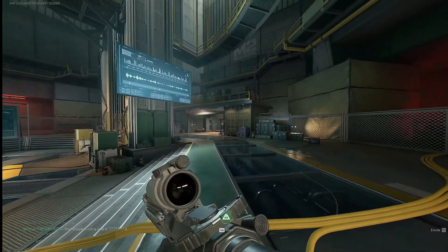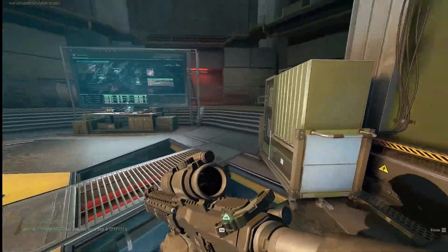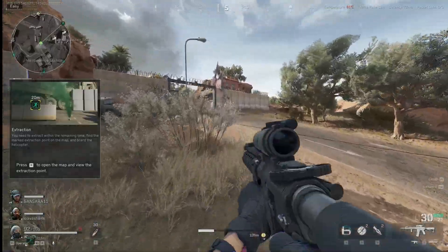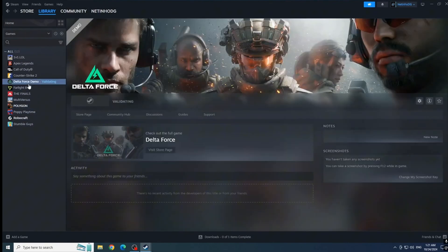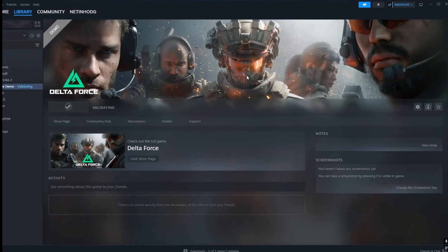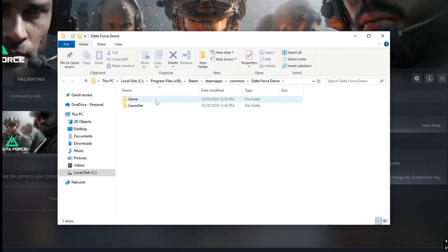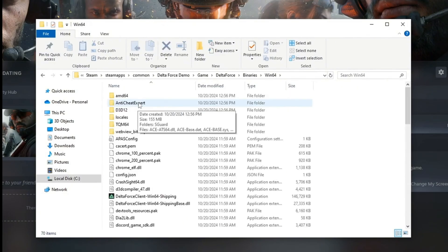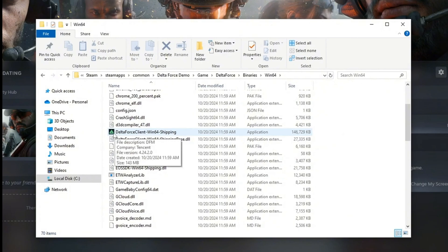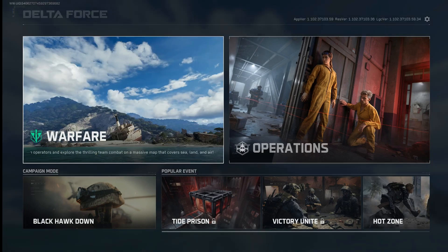If updating the driver didn't solve the problem, try the second method — it's very short and quick. You just have to run your game as administrator. Open Steam, click on Delta Force, click the gear icon on the right side, choose Manage, then Browse Local Files. Open the game folder, go into the DeltaForce/Binaries/Win64 folder, find the DeltaForceClient-Win64-Shipping file, right-click it, and select Run as Administrator.